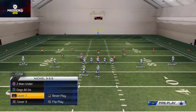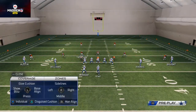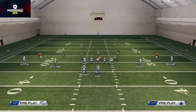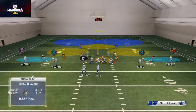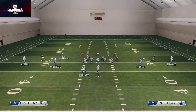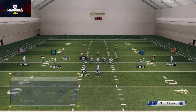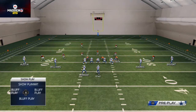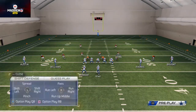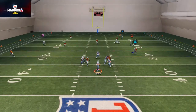Our next setup is Cover Two. We base align, crash our line to the left, shift our line to the right, then take Niton down and put him into a quarterback spy or man him up on the halfback. For Cover Two, I take Harris and man him up on the slot receiver, then I'll user Miller on the seam so both seams are covered — if they try to throw up the seams, it's typically a pick.